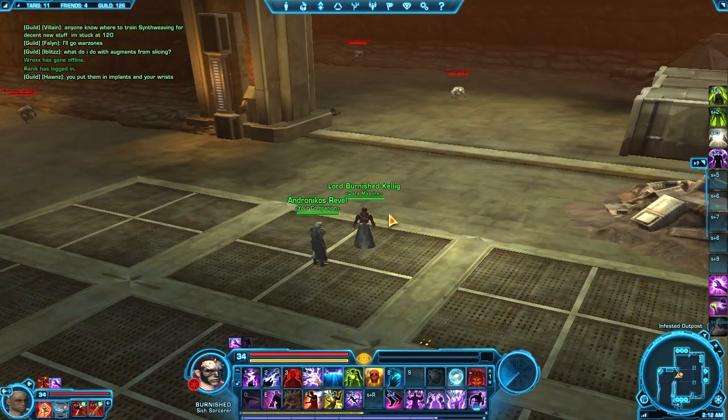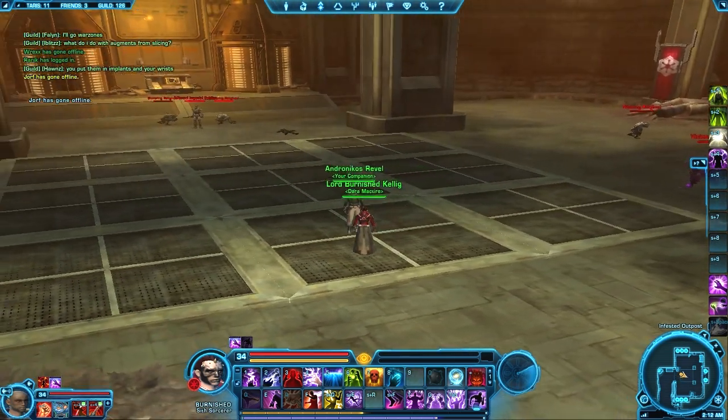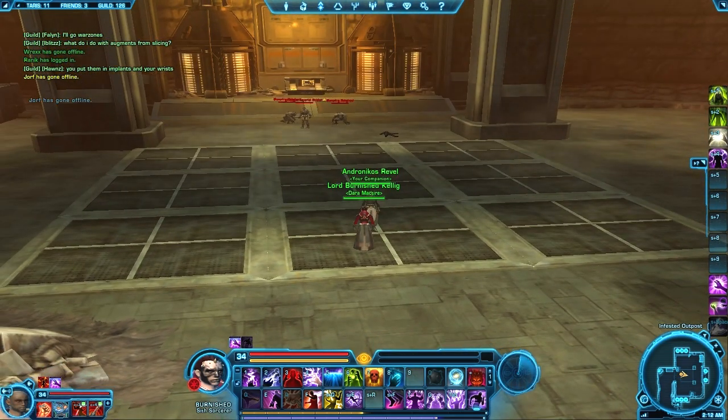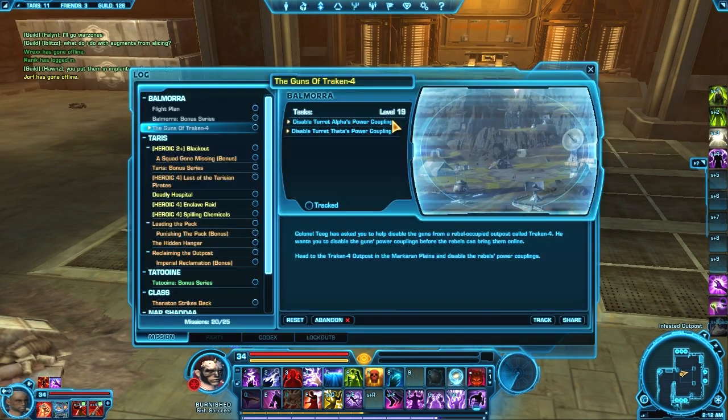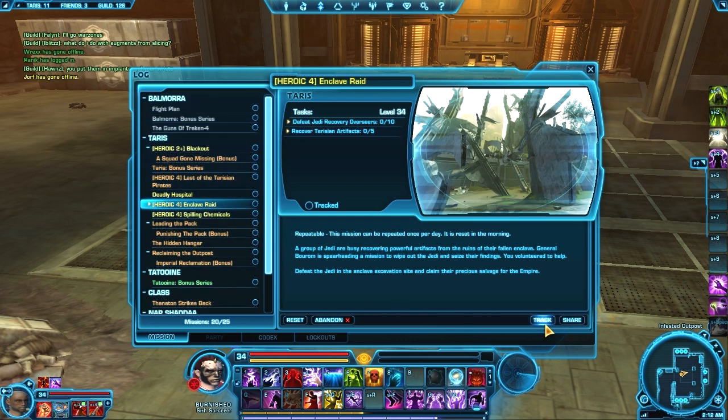I've just found out about a fix for this memory leak. The first part of the fix is to go up here and turn off your mission tracking, because there's a problem with it. Press L to go to all of your missions, and you need to untrack every one — it says 'track' there, you track it, and then you press 'untrack' — so you untrack every single mission.